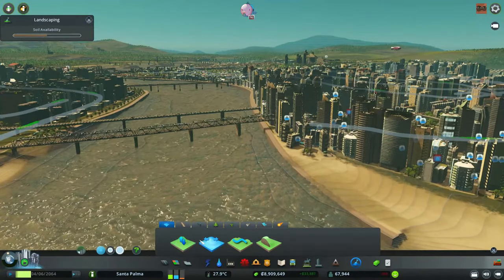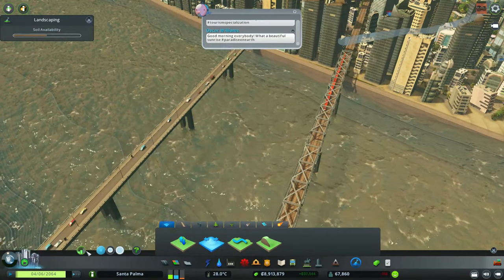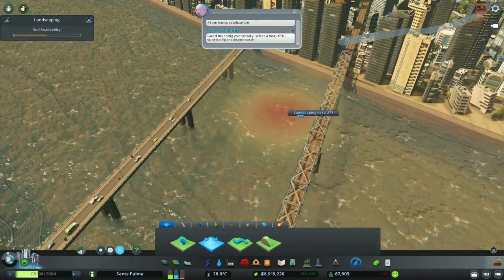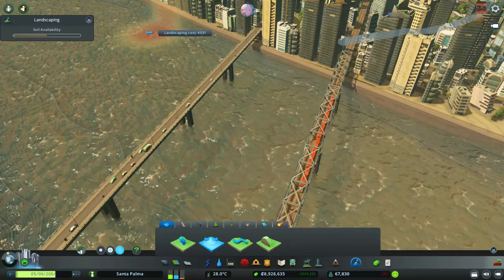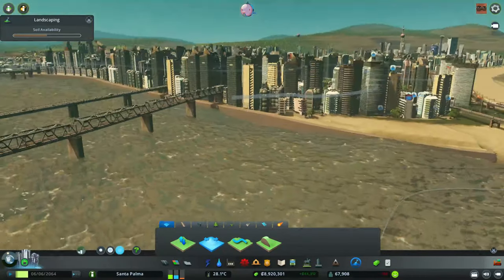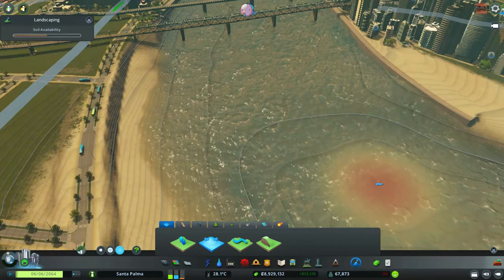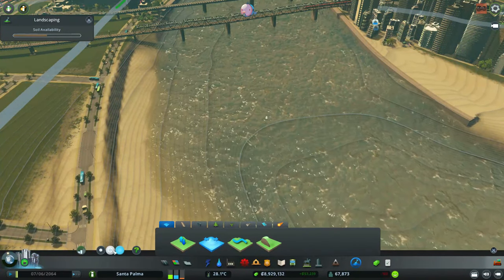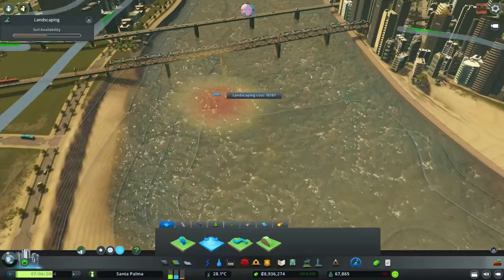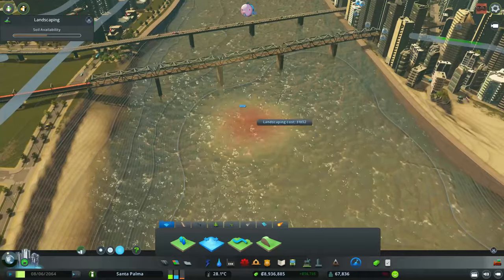I need to try to fix this, although I don't really know how, but I'll figure it out. You guys trust me to fix this, right? Let's try to flatten this land next to the wall, and then make it as deep as this one. Let's see how much damage I'm going to make to my city making this river even deeper.